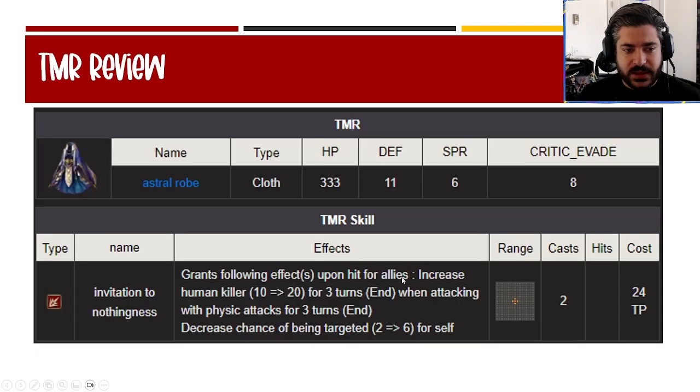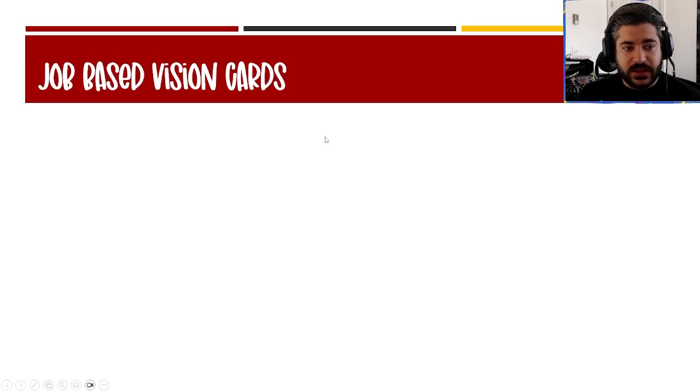The TMR is a cloth-type accessory — 11 defense. The double-cast ability gives human killer of 20 for three turns and decreased chance of being targeted by 6. That human killer will affect follow-up attacks in a very material way. It's a cloth, so you can only equip one and it takes the TMR slot, but it's a really solid TMR for what it offers. The hate mechanic is a really cool addition.